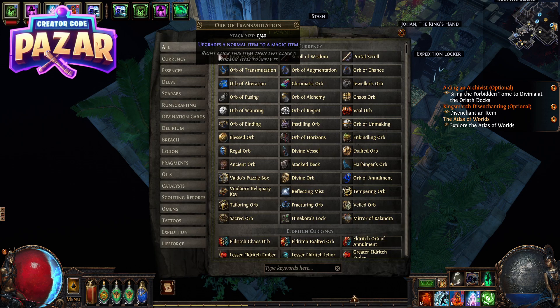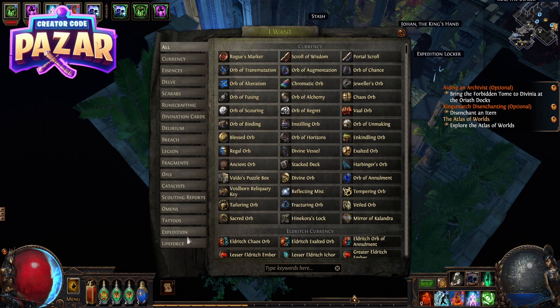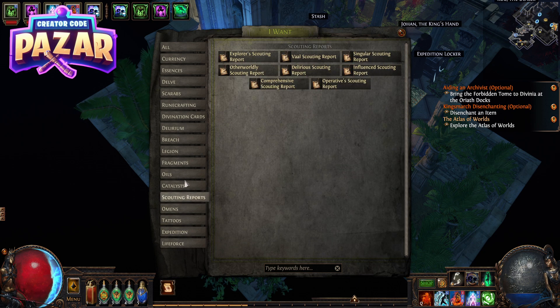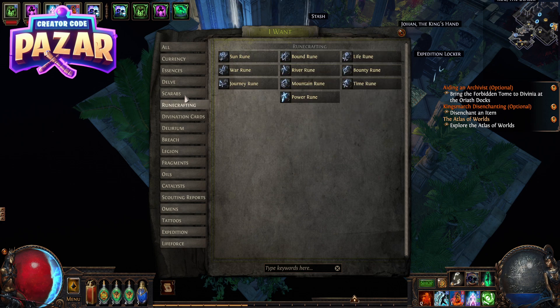From the Currency Exchange we have the selection to get what we want, which can be on the left side. You can click a lot of different things — pretty much any stackable currency can be traded through here. But unfortunately we can't trade items or maps yet.